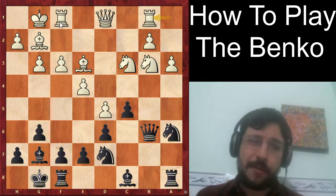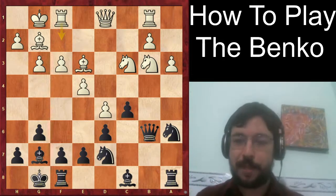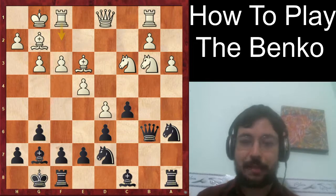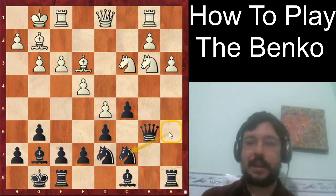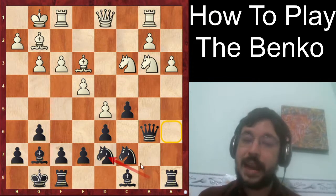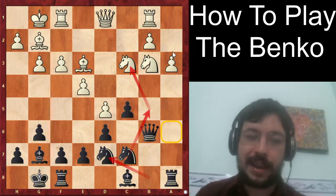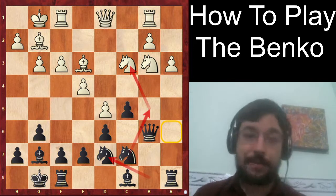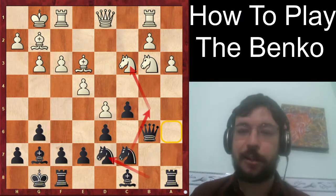White played rook b1 — maybe rook f2 is a better try, but when you're playing against Carlson in blitz it's not always easy to find the very best moves. Carlson played knight c7. Also noteworthy: knight a6 has some potential to go knight b5 and try to trade off the knight in that way. Definitely having flexibility in the Benko is something we can really use to our advantage to get wins on the board, even against GMs.